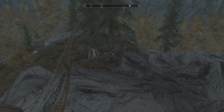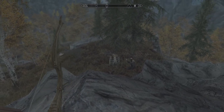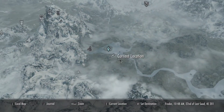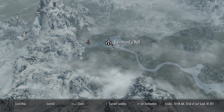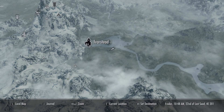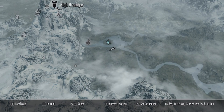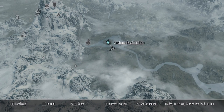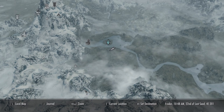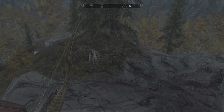So what am I looking at? I'm looking at somebody who looks like they're praying at this shrine. We are right outside of Girmun's Hall — this is on the way to Ivarstead, which is part of the main quest line where you climb the steps to High Hrothgar. It's across the river, just to the south, up on a hill. This particular person is doing something.